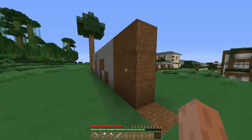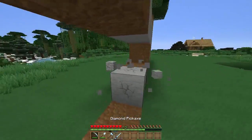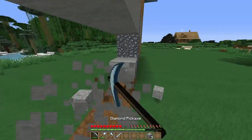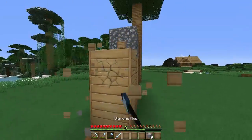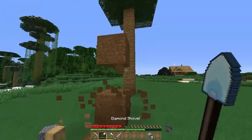As you can see, I hit this dirt and it automatically switched to my shovel. We get into the stone and it switches to a pickaxe, then goes back to a shovel. It just switches to the correct tool depending on which block you are hitting at the time. We go to wood and it changes to an axe, and it goes back to a shovel when needed, then back to an axe.